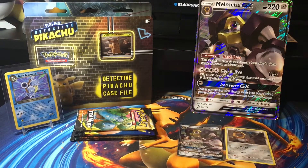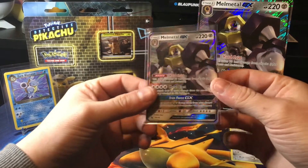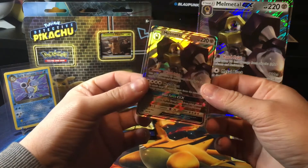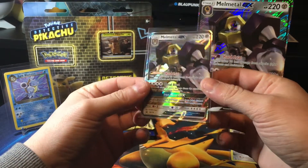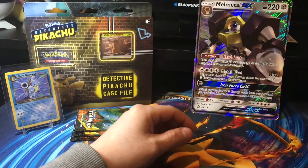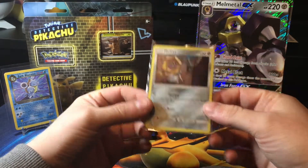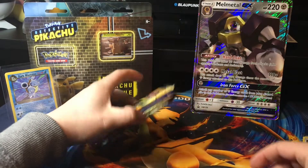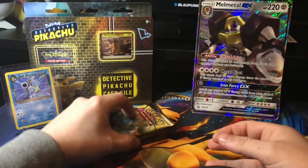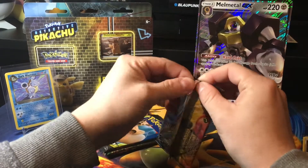Now we've got everything out of the box, we can take a look. So here we've got the Melmetal GX promo — really nice card. I was excited to see what this would look like after it was released on Pokemon Go. And then Meltan, really nice. So with the box we get four boosters. The first one is a Team Up booster, so let's see what we get inside of this.